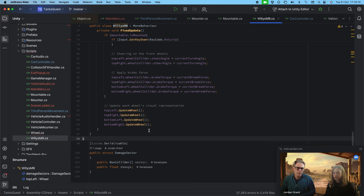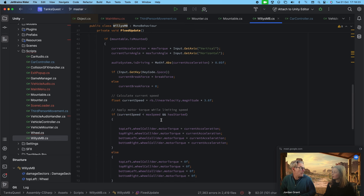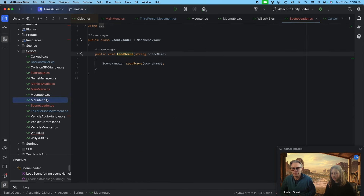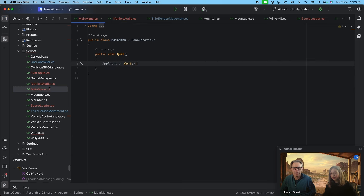We set isMounted to true, and dismounting just undoes all of this. I'm quite happy with the vehicle controller. The original Willys MB code was a copy-paste from my tractor video where I made a tractor using Unity wheel colliders. I want reusability — to be able to add multiple World War II military vehicles: jeeps, warplanes, maybe boats. So we have a base class called VehicleController.